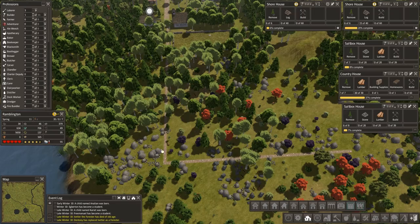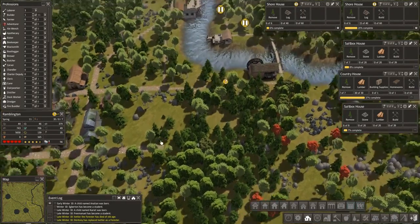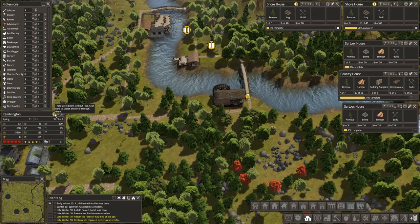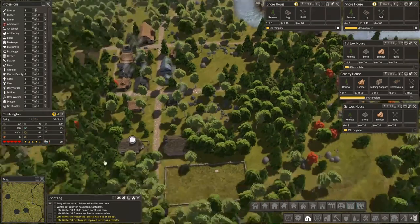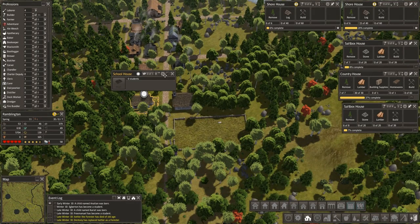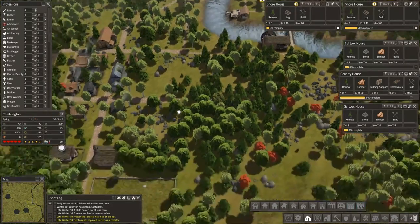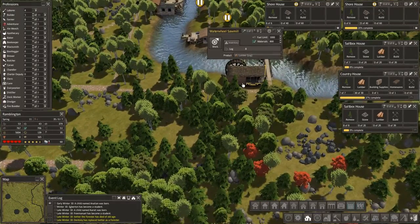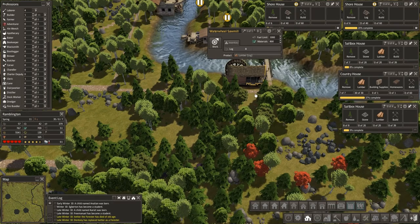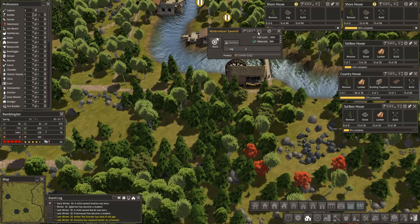We were down here. While we still have laborers, we can get that cleared out. We need stone and we need logs. You have a question mark — what's your issue? You're a teacher and you don't have a job. You're no longer a teacher, so you can function as anything else that's needed. We could use a log stockpile over here and storage as well.